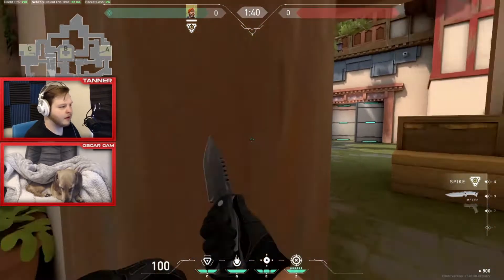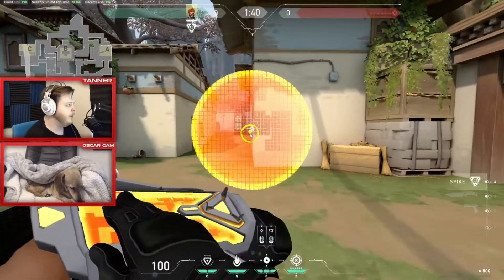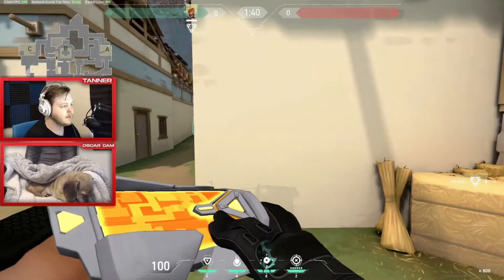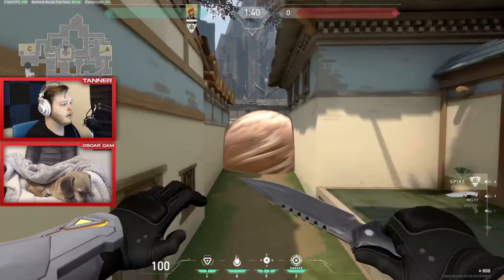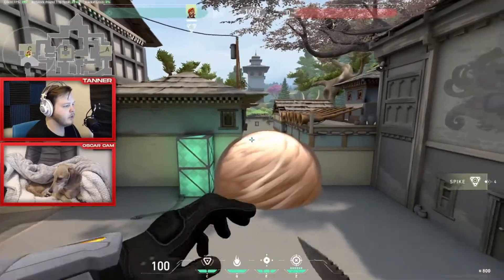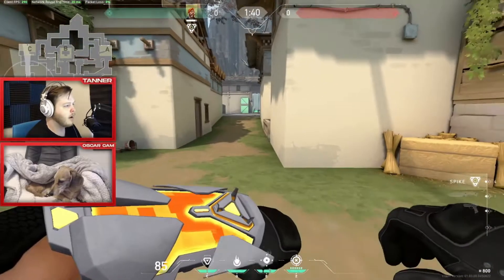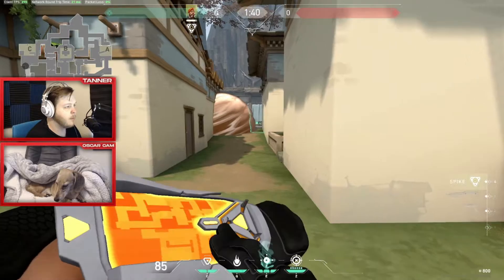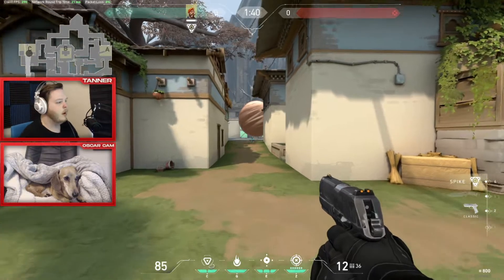On Brimstone, if you want to do a C take there are a few ways. Some of the most common starts to the round are smoking off the top of C long on the attacking side. This is really good because it allows your team to grab the orb while not being visible from everything on site — except for one spot which not a lot of people use, unless the enemy team has a Jett. So if the enemy has a Jett and she's offangling, be careful of that top platform.